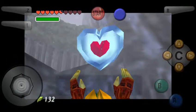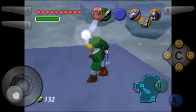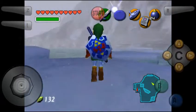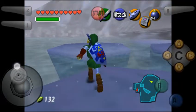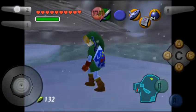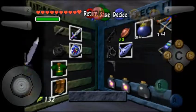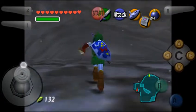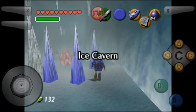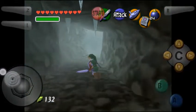But first, let's grab this piece of heart. There are about two or three pieces of heart that we can get just in this one little section around Ice Cavern, and then after Ice Cavern there's one that we can grab in this area too. Which is kind of nice that they pretty much give you a full extra heart container just from doing Ice Cavern, or at least three heart pieces. I usually have more by now actually — I don't know which heart pieces I haven't gotten yet.